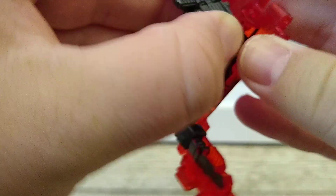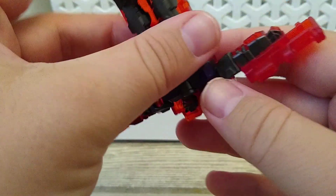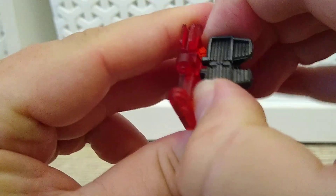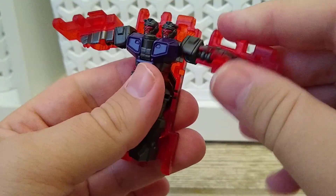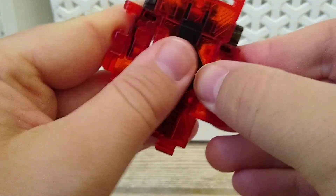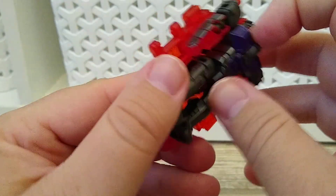His feet are supposed to go together, and then they're supposed to tab in. As you can see, his feet don't want to go together. There we go. And then the arms come around. You tab in, and yay — you've got a flat piece of land.